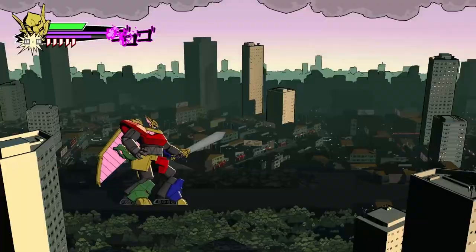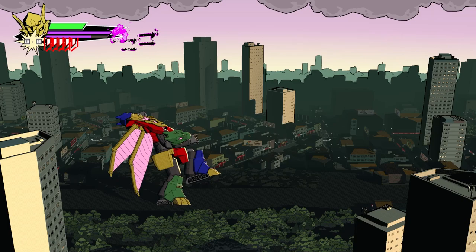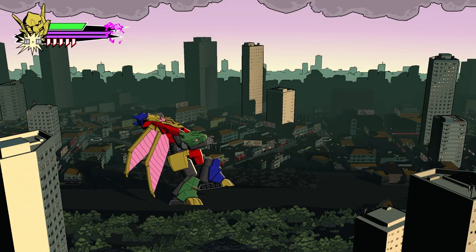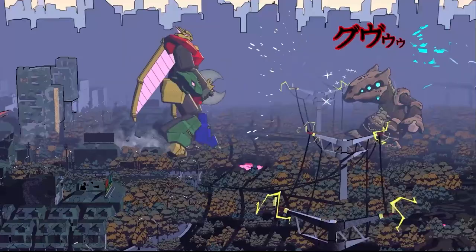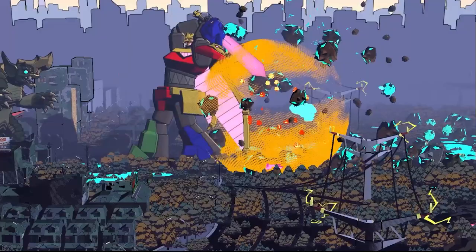These weapons are the sword — fast and versatile but the weakest hitting weapon — the axe, the most well-rounded weapon in terms of strength and speed, and lastly the hammer, the slowest of the weapons but packs the biggest punch in the whole arsenal. Meteor Temujin's weapon swapping feature and associated mechanics make her one of the most advanced Dawn of the Monsters characters. There's a lot to dig into, so let's get into it.